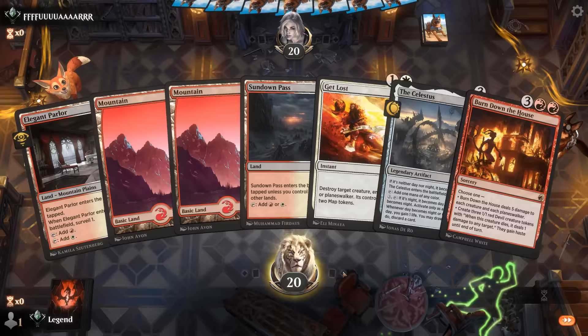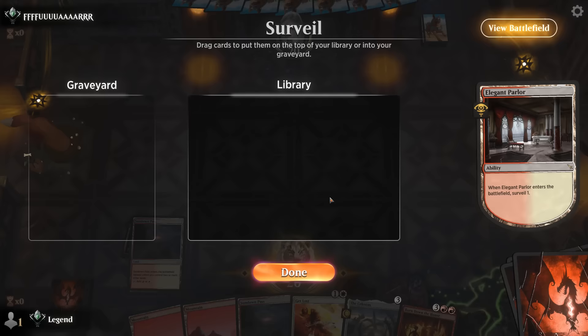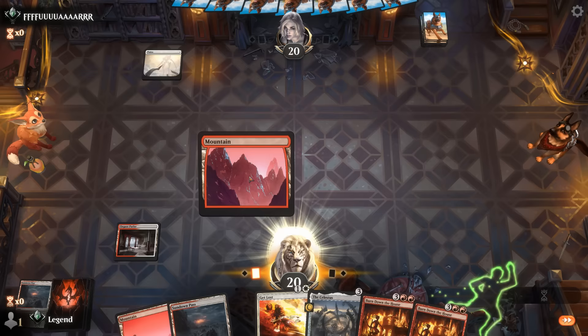We're on the play. We have a keepable control hand of sorts. Celestus can help find our Song eventually, and with Celestus we can cast a turn 4 Burn Down the House, so it's hopefully fast enough against the more aggressive decks. A Sundown Pass we can get rid of for now — got plenty of mana.